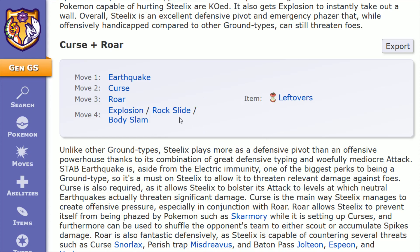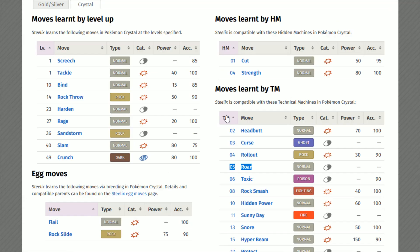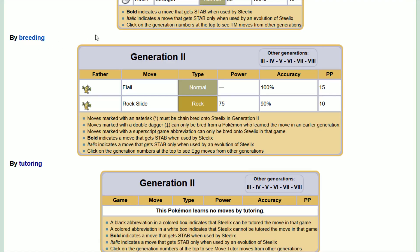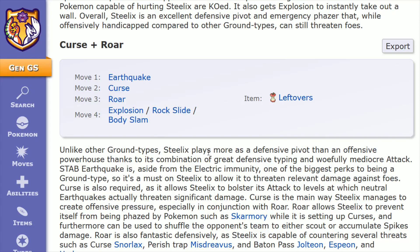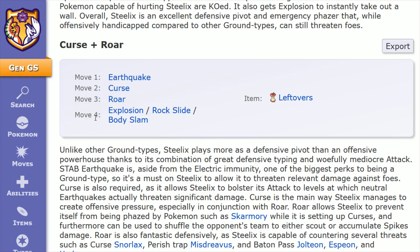You also have the option of Rock Slide — 30% chance to make the target flinch, 75 power, 90% accuracy. With Steelix, this is going to be learned as an egg move. Looking at the breeding chart, the only option is to have a father Sudowoodo who knows Rock Slide and pass it down through breeding. So you can keep it in the Gen 2 games with Rock Slide via breeding, or teach those TMs in Gen 1 and trade the Onix over before evolving it into Steelix.